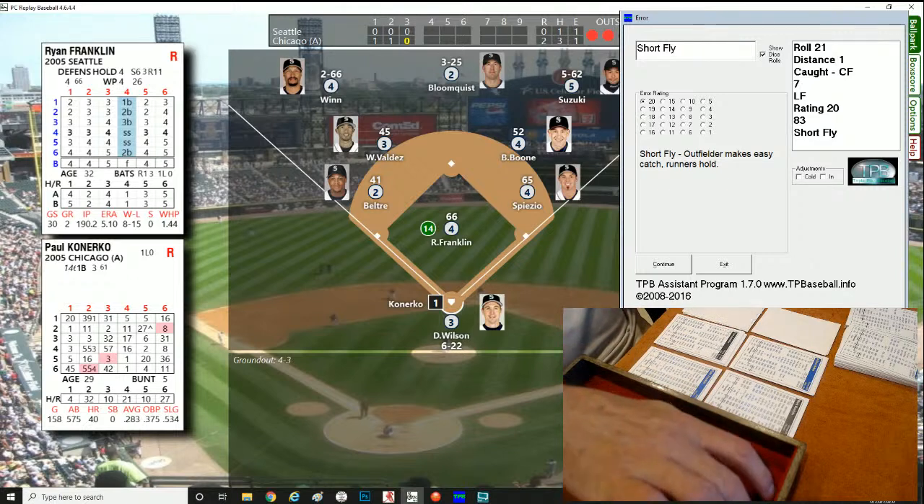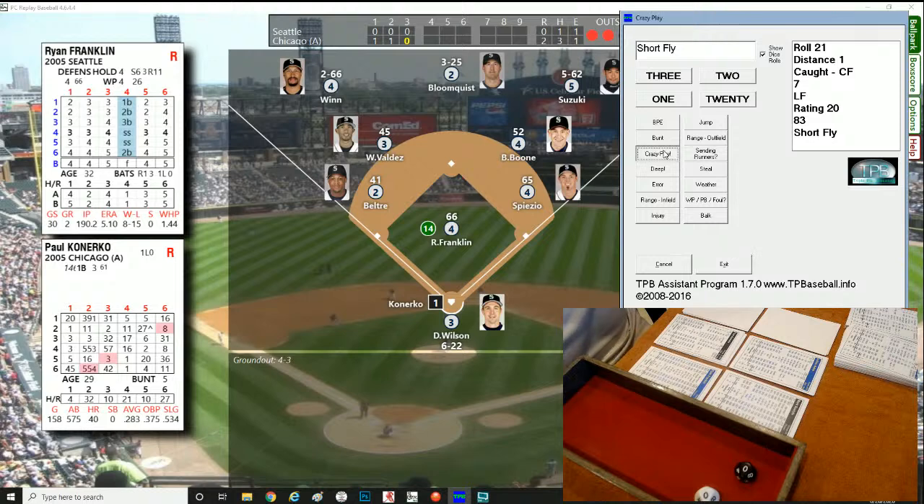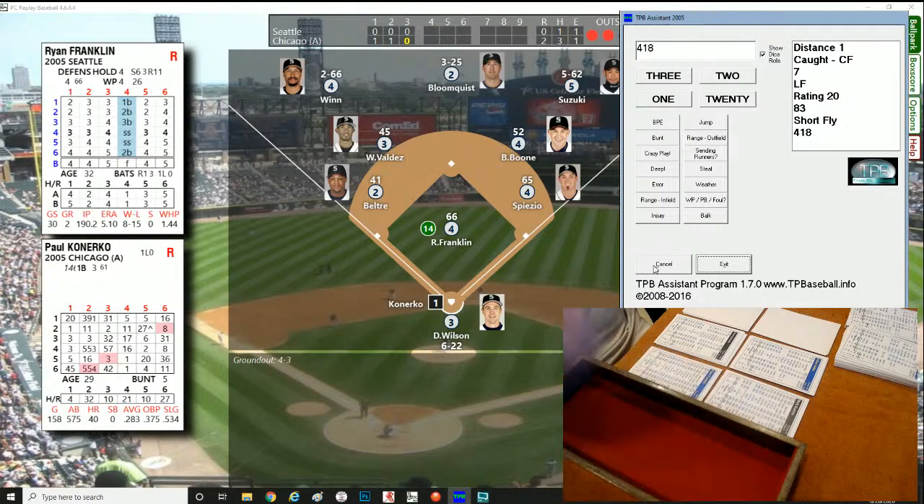Paul Konerko up — roll of 002, a crazy play! Roll for the result: 418 — batter fouls ball off his big toe, check for injury. No injury, give him a re-bat. Roll of 308 — that's a walk. Konerko earns himself a walk and wobbles down to first, a little sore on the foot.